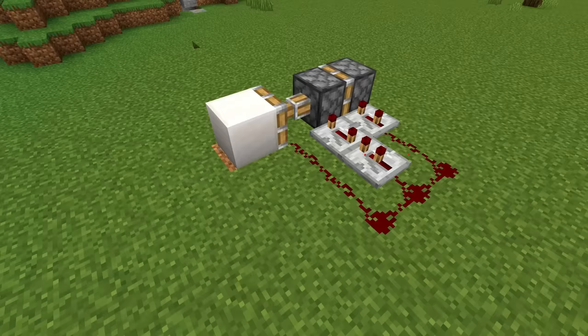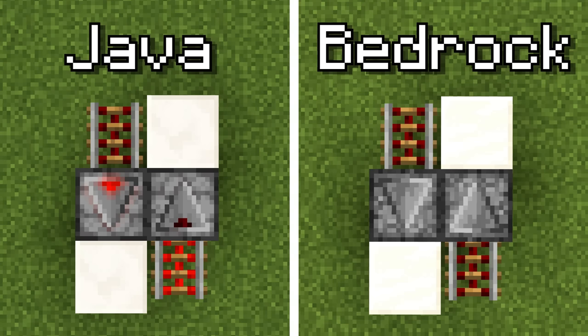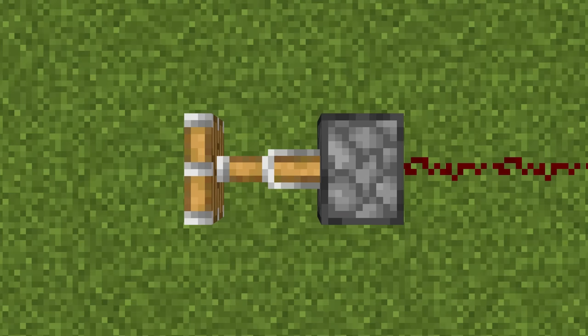Bedrock redstone isn't just slower because the randomness forces it to be — it's slower because it's just bloody slower. Take a look at this redstone clock, for example. The keen-eyed among you may have noticed that the Bedrock clock is twice as slow as the Java clock. Here's another example: this is a Bedrock piston turning on and off as fast as it can.